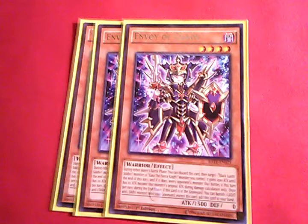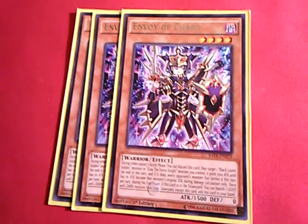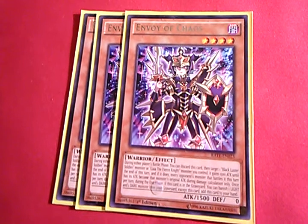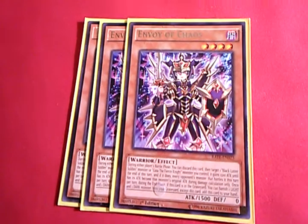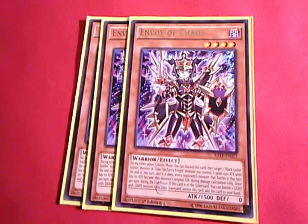Next up, running Triple Envoy of Chaos — basically BLS Honest. I can discard him during my battle phase to boost up my BLS by 1,500. Then during my end phase, I can banish a light and a dark from my graveyard and loop him back to my hand. Especially if you have your Evening Twilight and your Beginning Knight in the graveyard, you can trigger their effects to search and then loop him back. It turns into a plus two out of nowhere while also getting insane amounts of damage through to your opponent. Triple Envoy of Chaos — very welcome addition to the deck.